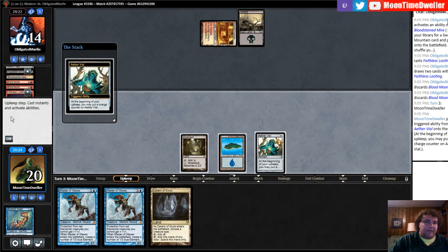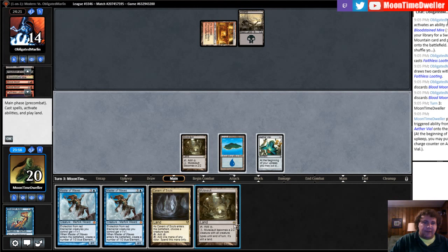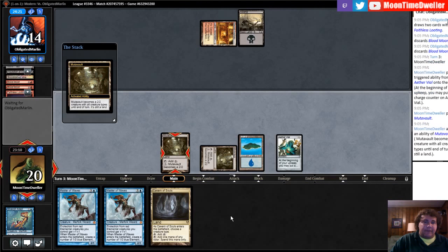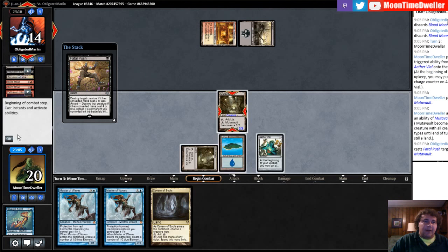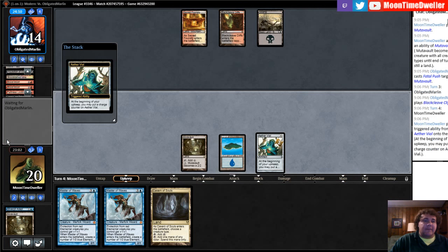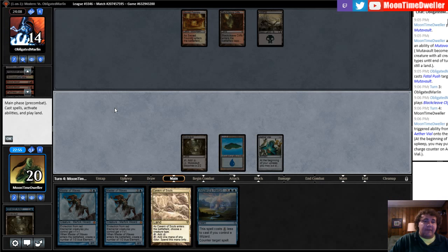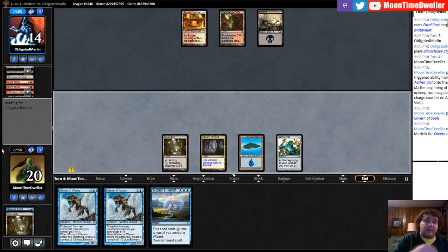They just discarded two Blood Moons off Faithless Looting — interesting. Maybe they have a third one because Blood Moon is still pretty good against me. I'm still going to play my lands out. If they did discard them, I'd imagine they have another Blood Moon. Another Fatal Push — fantastic. I'm not going to just let them hold up a Fatal Push. This is probably where they'll have Kolaghan's Command, and if they have that it's almost worth quitting because I don't even have double blue for Retort right now.